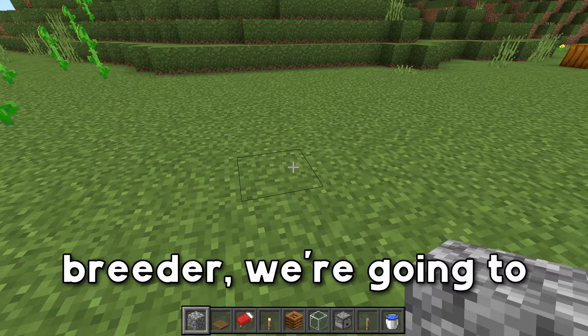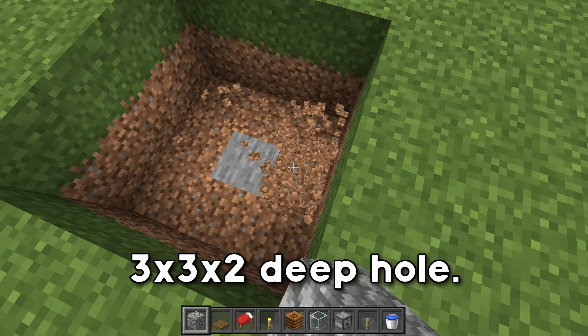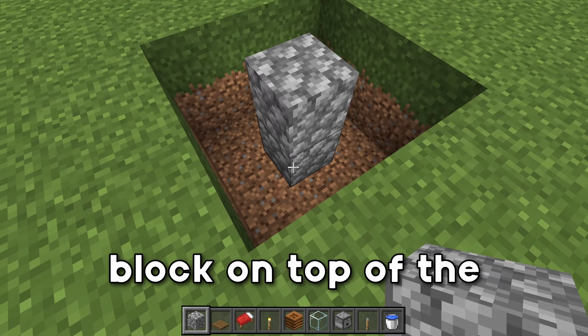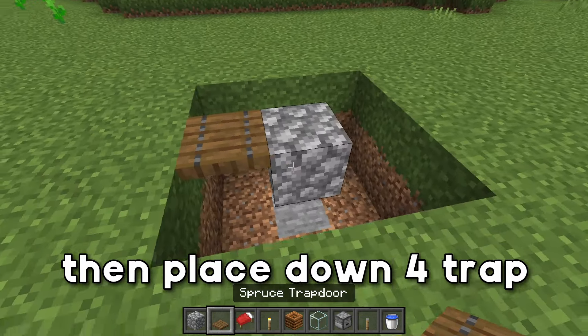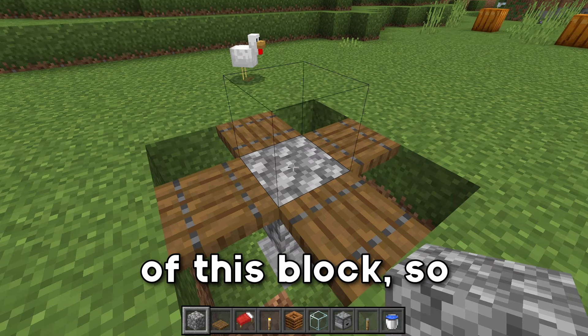After finding a place to build the villager breeder, we're gonna dig out a three by three hole and then dig down another layer, so that we are left with a three by three by two deep hole. After doing that, we're gonna place down a temporary block in the middle and a building block on top of the temporary block. Go ahead and break that temporary block, and then place down four trapdoors going around the center block. The next thing you want to do is place down four temporary blocks on top of this block.